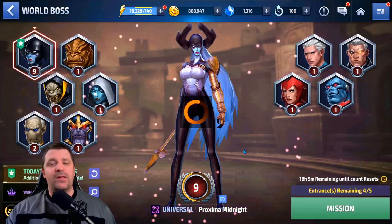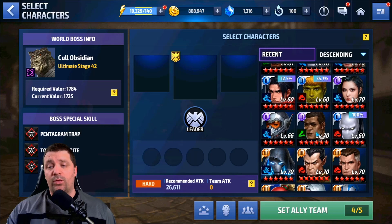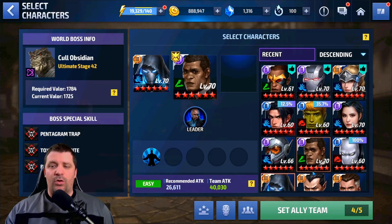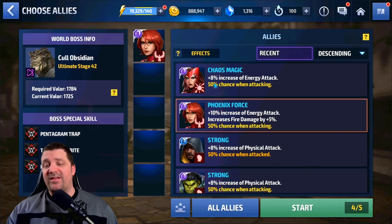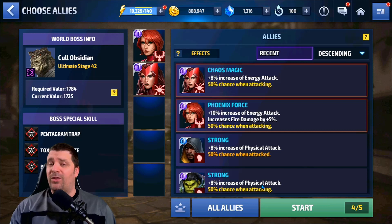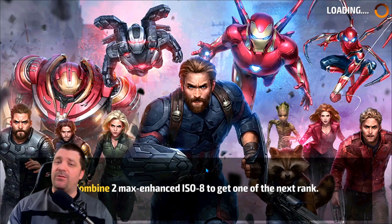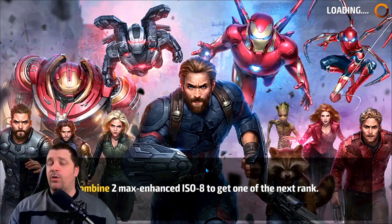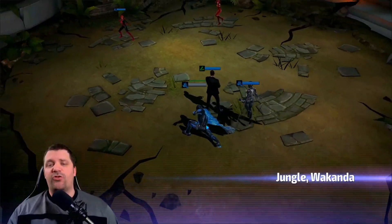We're jumping into World Boss Ultimate — Colossus is set to stage 42. The team will be Nick Fury and Iron Man, and we're dropping Wasp so we don't take bleed damage, since the Avengers 3099 uniform has no heal and could get destroyed. For strikers, we're bringing CC strikers but no Weapon X — Iron Man really performs well with Weapon X, so we won't see fully optimal damage during this run.